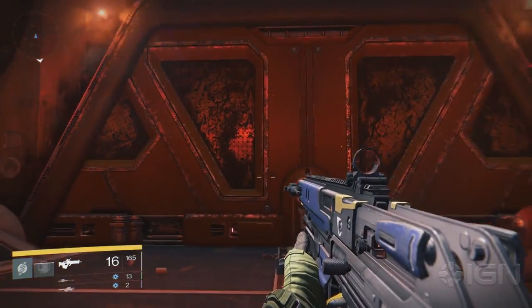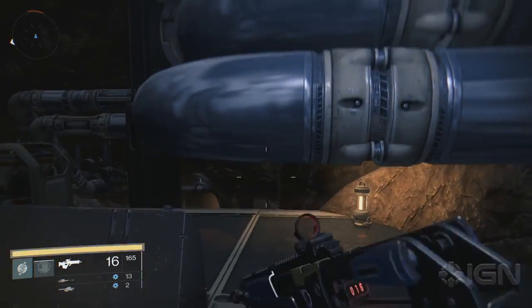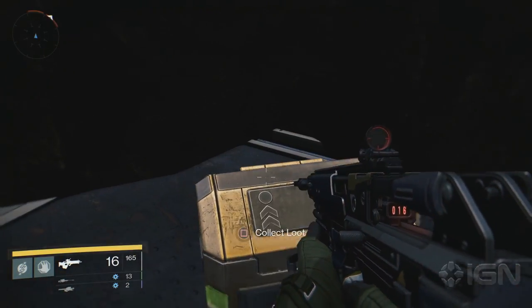In the Iron Line area, where you fight a ton of the Cabal, you can find the next chest. From the big door, hop up on the pipes to the left, get on top of the platform up top, jump across to the other one, and you'll find the chest in the corner.